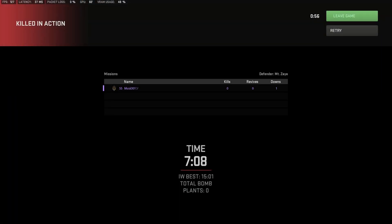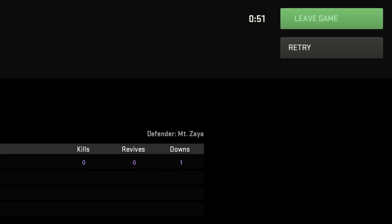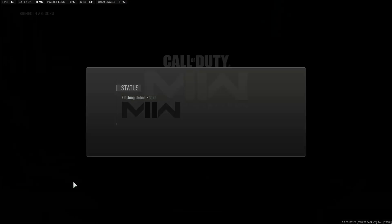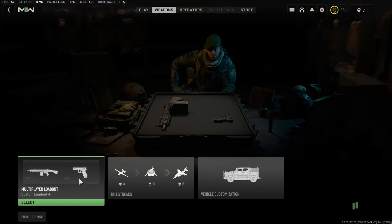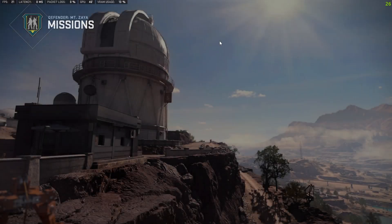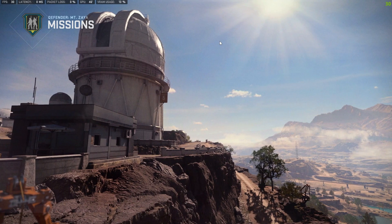If you want to see the bar showing how much XP you got from the game, you have to wait for the timer to finish. For me this bar doesn't show up somehow. If you have the same issue, just go to your weapon of choice and you will see that you did get the XP for the weapon.